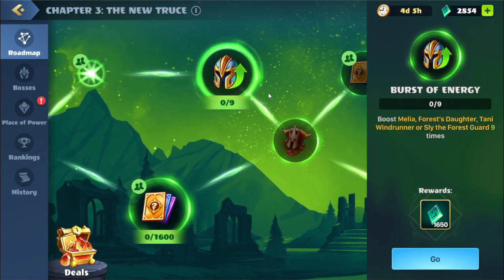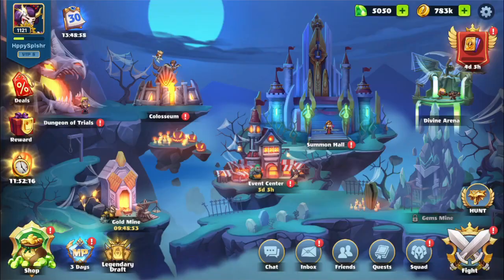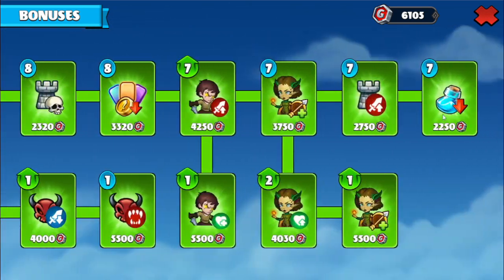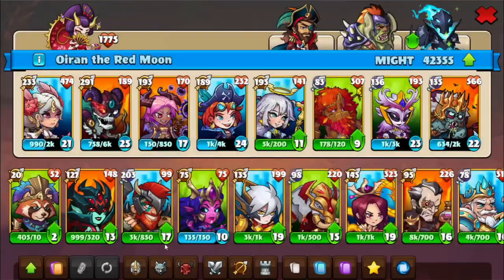We have this next quest: boost the event legendaries nine times. We'll hit the go — this brings us over to the squad. I'll close this out and head over to the guild to activate a bonus that will lower the cost of boosting. This is the masterful enchantment, so we will activate this, then head back to the squad and boost those heroes.